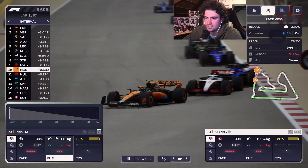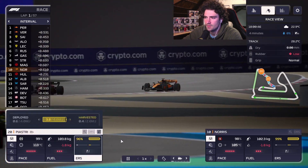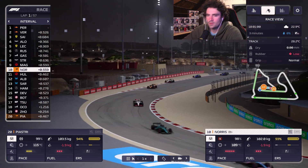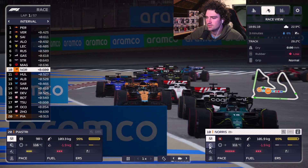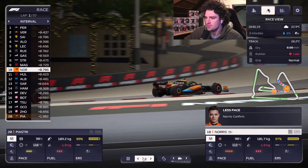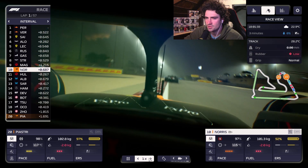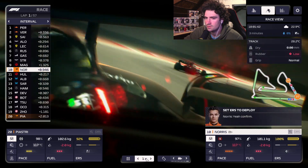Norris is in the points — I did not expect us to be here. I'm going to bring it down to aggressive because we want to run aggressive for as long as we can. Stay with Magnussen — we just need to stay in his DRS basically. Magnussen is already outside the DRS of Stroll, but that's fine. Let's deploy a little bit. Stay within the DRS, come on Norris. Let's go standard — see if we can cool down the tires a little bit.